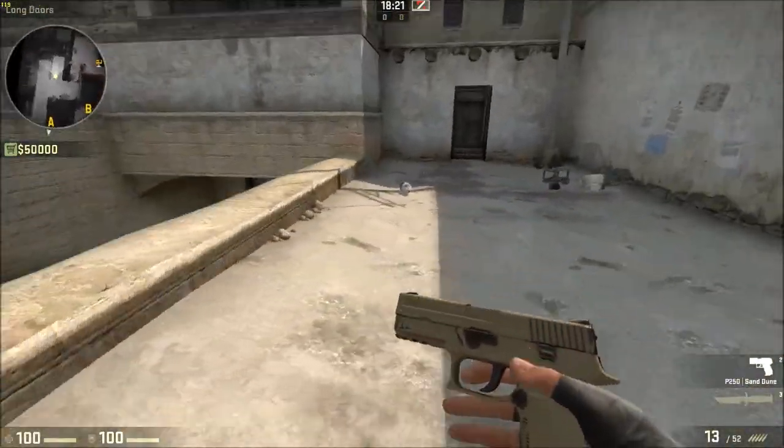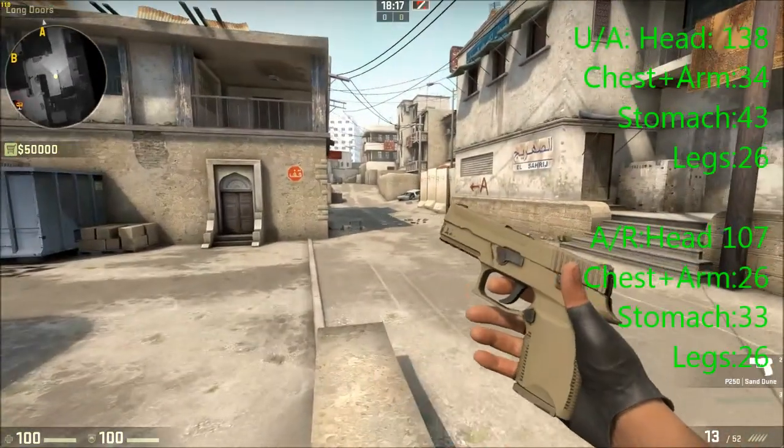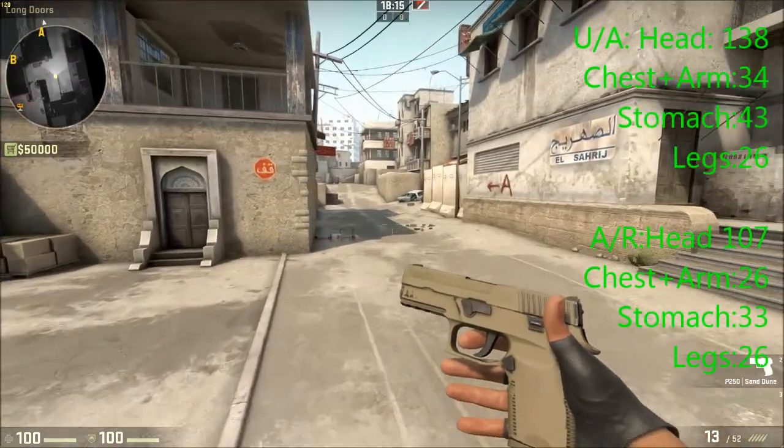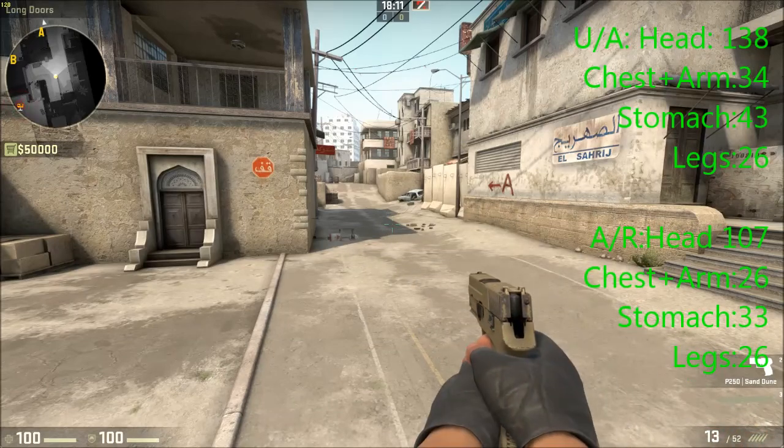As per usual we're going to be starting off with the stats of the weapon. On an unarmoured opponent it does 138 damage to the head, 34 damage to the chest and the arm, 43 to the stomach and 26 to the leg.